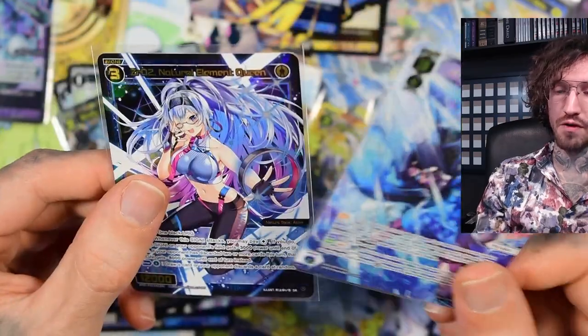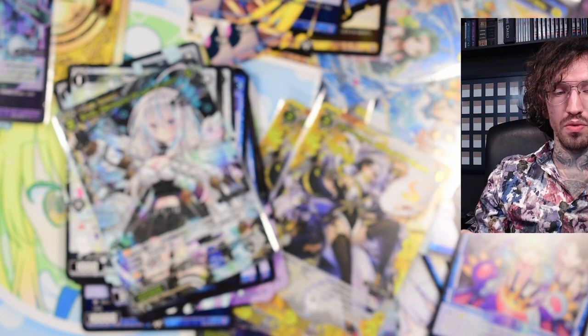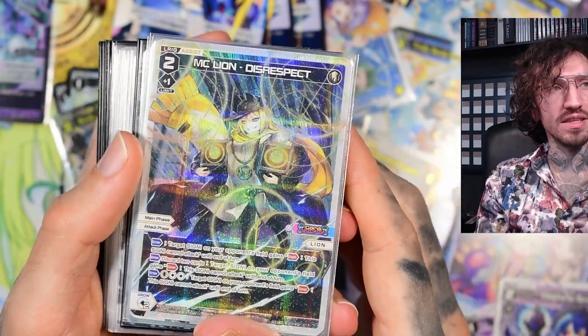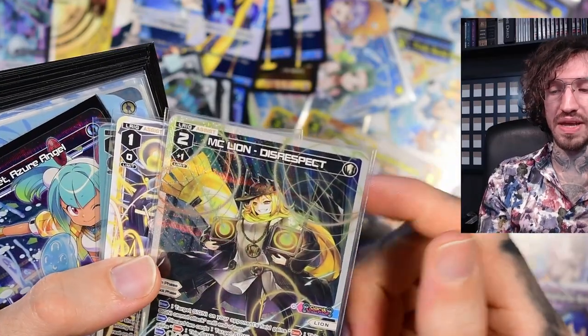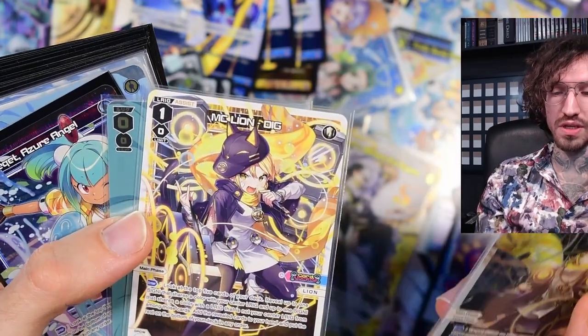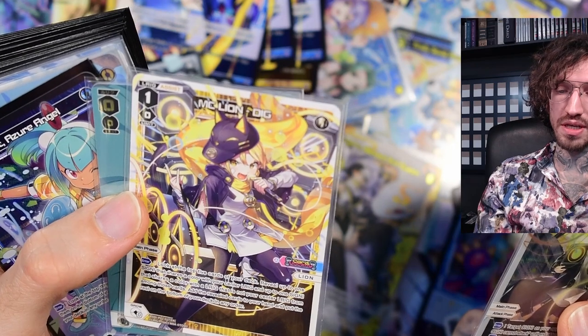My guess is to replace Madoka Clap with Makina and replace Dona with MC Lion. I'm not only saying this because I'm an MC Lion fan - but I am. MC Lion Dig costs zero: look at the top five cards of your deck, reveal up to one signi that shares a color with your center Elric and up to one signi that shares a color with the Elric that is not your center Elric. Usually you get one white and one blue card like Axia or ZR-02 Natural Element.